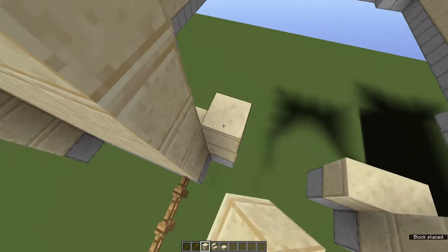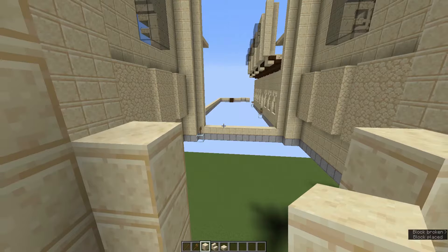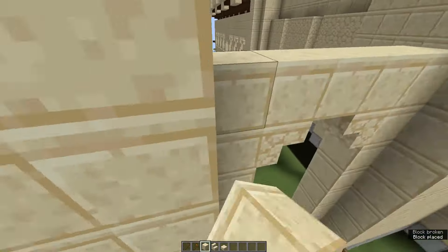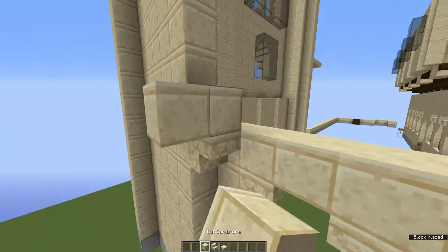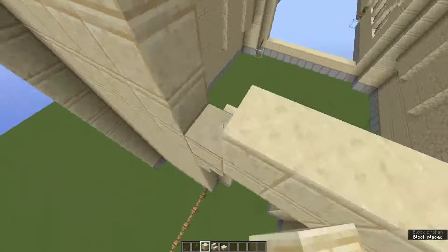So we can go ahead and go up 5 blocks, then grab yourself some sandstone stairs and just create an archway, just like that. Then place a sandstone stair there, a sandstone stair there, just like that, and then come back out just like this. And then fill in this area all the way to the top.